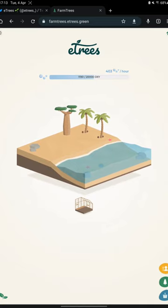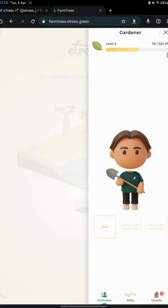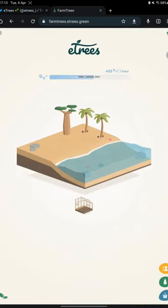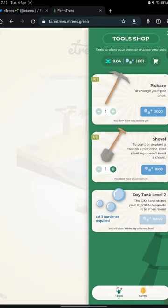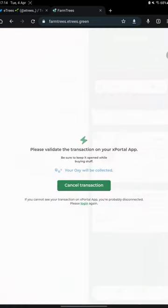Now I have three trees producing oxygen. With this oxygen you can buy different items from the store. Let's go to the tool shop. For example, we can buy a shovel, a pickaxe, or an oxy tank, each having different utilities. With the pickaxe you can change the plot once. With the shovel you can plant and unplant your trees. Let's buy a shovel for 1,000 oxy.